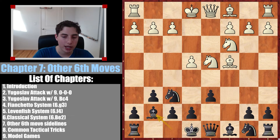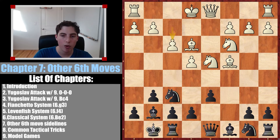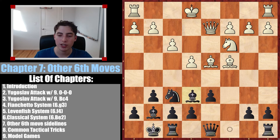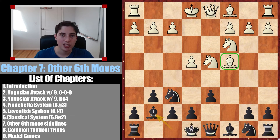We continue with bishop g7 as we normally do, and let's say they go bishop e3. We can castle, they go f3, we go knight c6, queen d2 — and we've transposed 100% into the Yugoslav attack that I covered in chapter two or three, with bishop to c4. If you recall, we go for the bishop e6 line, and here they have two options. We covered this fully in-depth in an earlier chapter, so I won't repeat it — but this opportunity arises when they put their bishop on c4, which they also do in the Yugoslav attack with nine bishop c4 from chapter three.